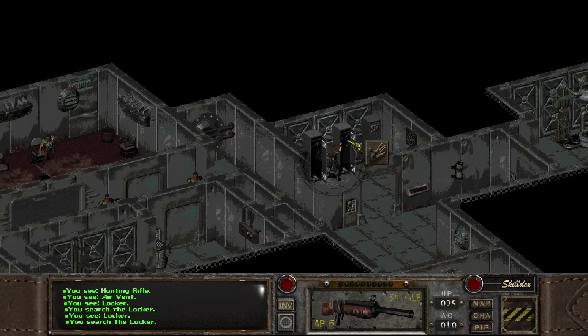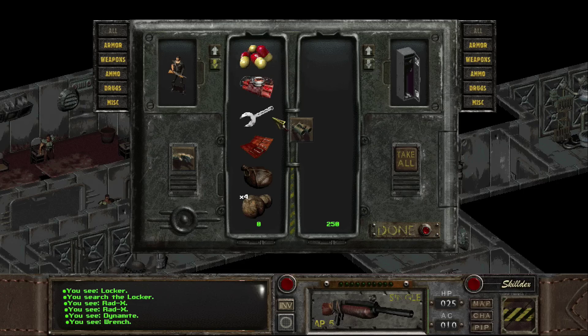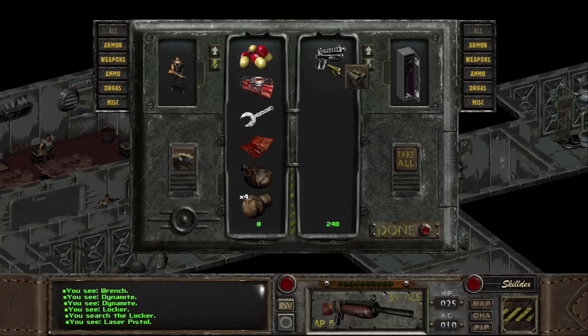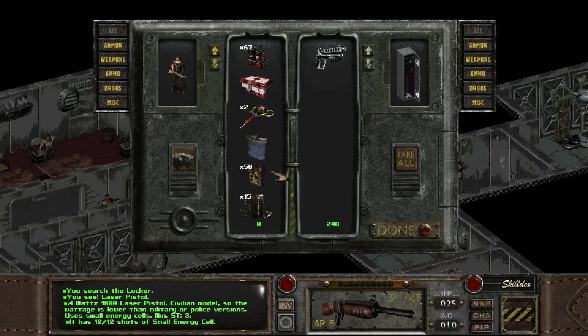We have proper dynamite now — proper TNT. I don't know if they call it TNT or dynamite. Oh, and we have Red X. They call it dynamite, okay. And what about this? A laser pistol. That's pretty nice. I can't carry all that much — that's less nice. But it's still nice.